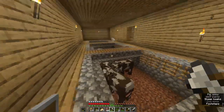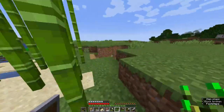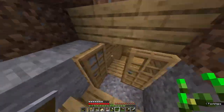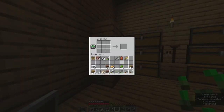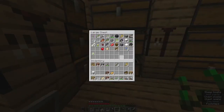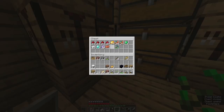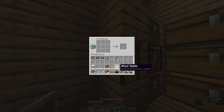Hello everybody and welcome back. I can finally make an enchanting table, so let's do that. Three sugarcane gives three paper — nice. This is our book. Grab the obsidian, and two diamonds. Bang bang bang — enchanting table, nice!